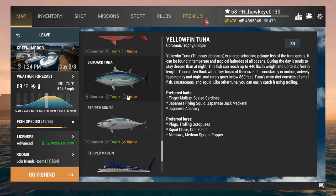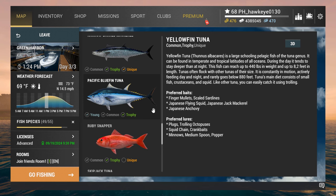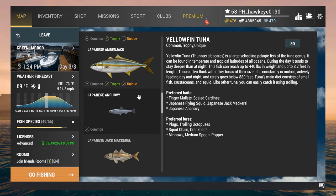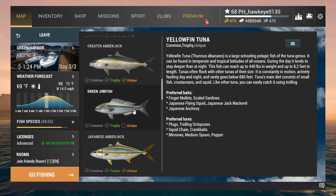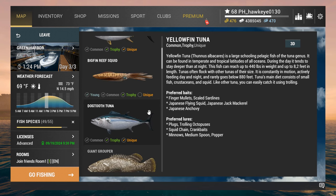Skipjack - we need a unique one and they're also found here. The ruby snappers have been giving me a problem lately - I've got the trophy and common, but keep missing the unique. Mahi-mahi might be a little easier once we locate them. The green jobfish might not be too bad if we get in the right spot. Big fin reef squid is the last one, and I already know a spot. This episode, we're focusing on the yellowfin.